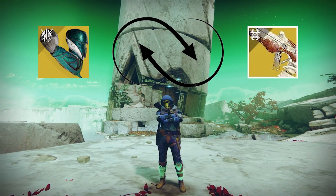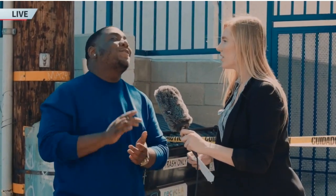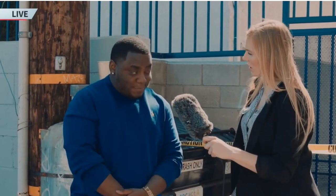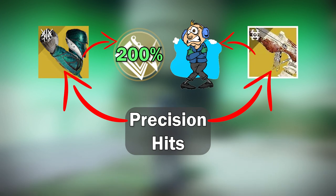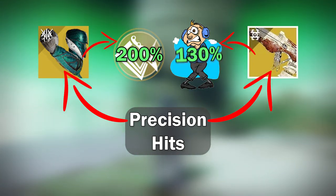So can you see the beautiful synergy here, guys? Wicked Implement needs precision hits to freeze the target, and at the same time, Athrys' Embrace buffs your weighted knife during that. When the target is frozen, your next damage will be increased by 130%. Such a genius I am.